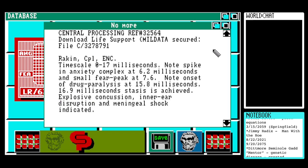Okay, download life support — mill data secured — file C/327879/1. Reagan, Corporal, ENC. Timescale 0 to 17 milliseconds. Note spike in anxiety complex at 6.2 milliseconds, and small fear peak at 7.6. Note onset of drug paralysis at 15.8 milliseconds; at 16.9 milliseconds status is achieved. Explosion, concussion, neural disruption, and meningeal shock indicated.